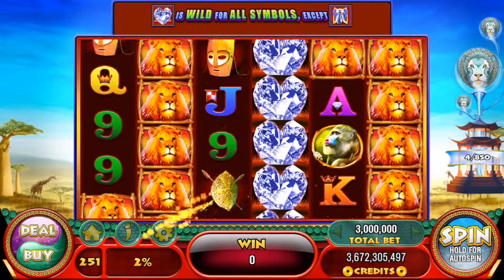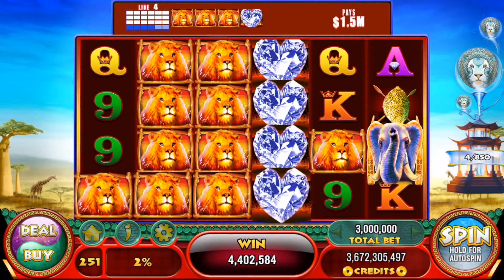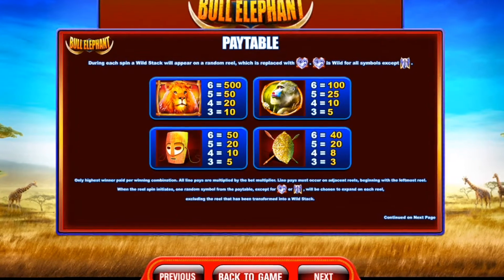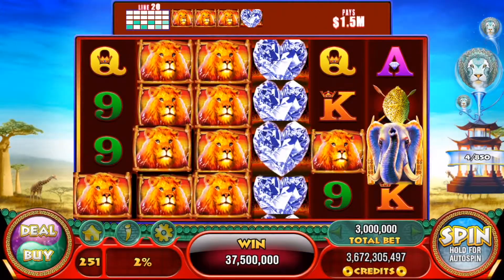Check out this nice lion hit win that I got, a nice screen of lions. I got 5 of a kind lions. But look at this difference between 5 and 6 lions in the pay table. 6 of a kind lions pay you 10 times more than 5 of a kinds. That is what you want to see.